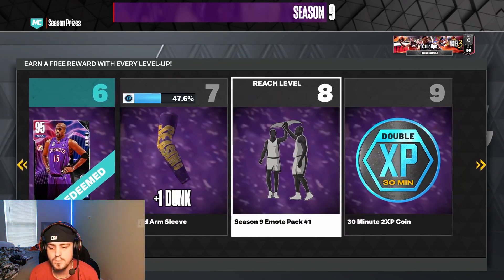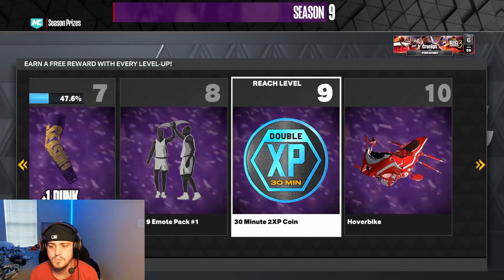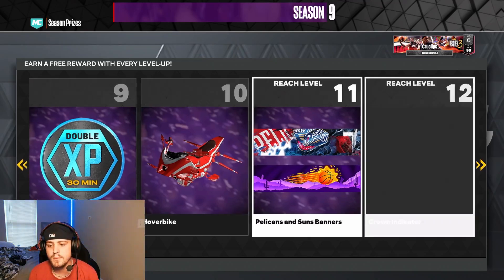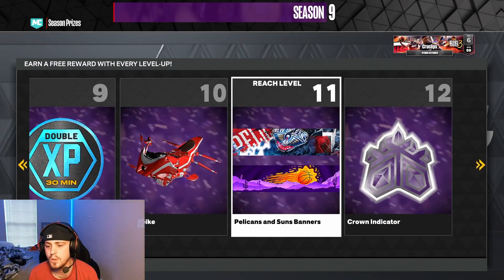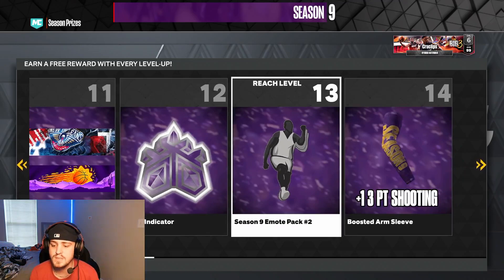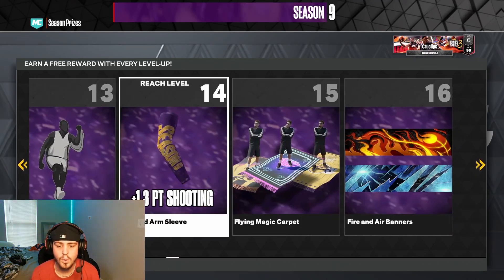Boosted arm sleeve, dunk, Season 9 modes, gotta have the double XP to help the fam make it to level 40. We got the hover bike — I do need one of those, I'm tired of running around. Some ugly banners, crown indicator, Season 9 pack emotes — oh hold up, I might need that.